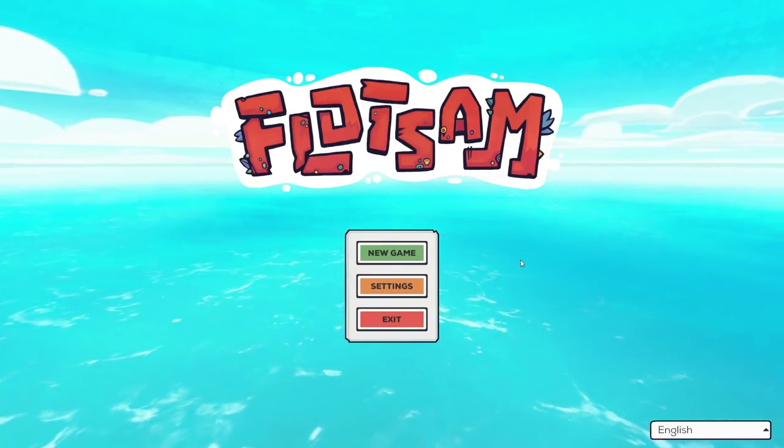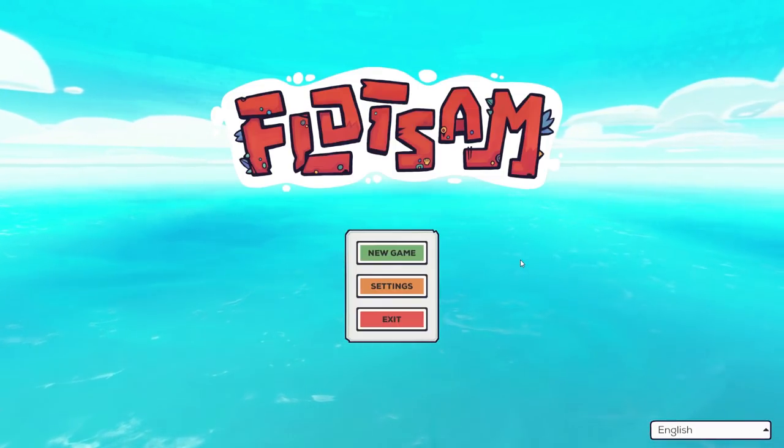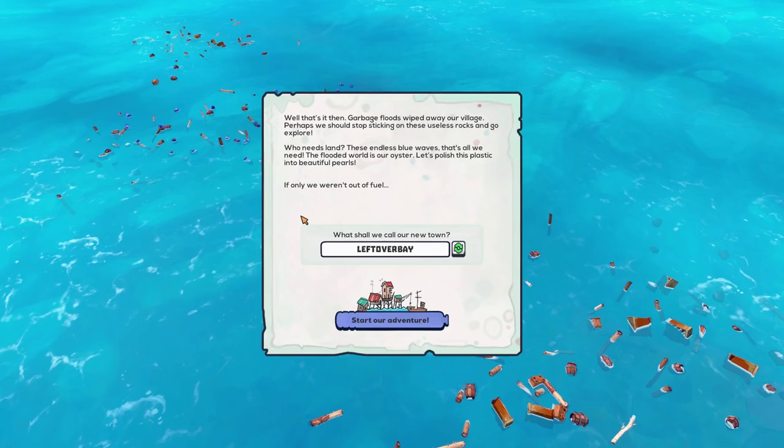So without any further ado, let's just set sail and play some Flotsam. The intro reads: garbage floods wiped away our village — perhaps we should stop sticking around on these useless rocks and go explore. Who needs land? These endless blue waves, that's all we need. The flooded world is our oyster. Let's polish this plastic into beautiful pearls. If only we weren't out of fuel... A slightly ominous dot dot dot there, I feel.